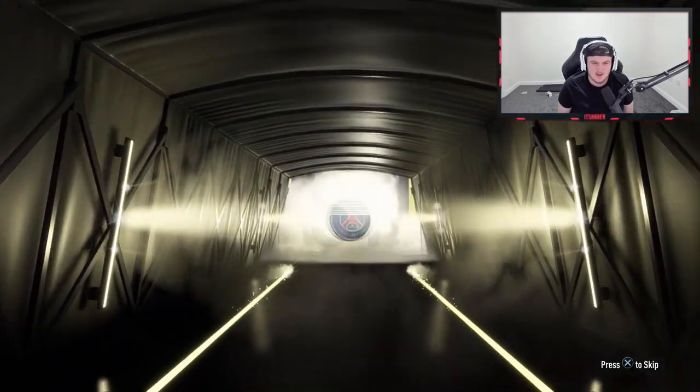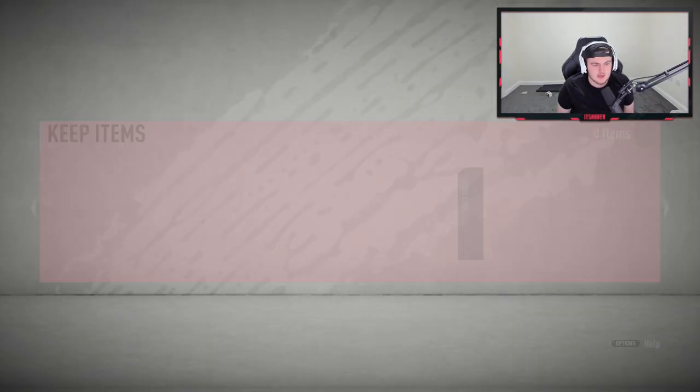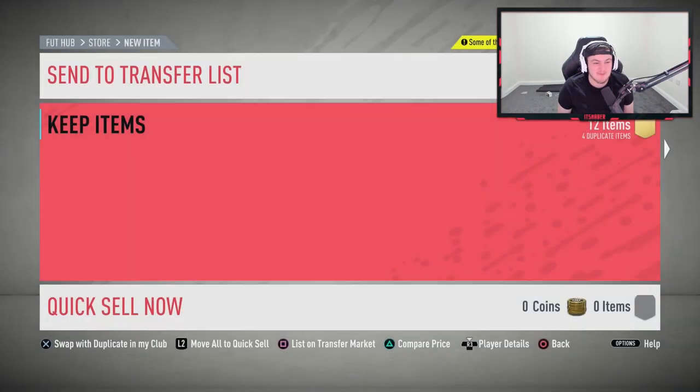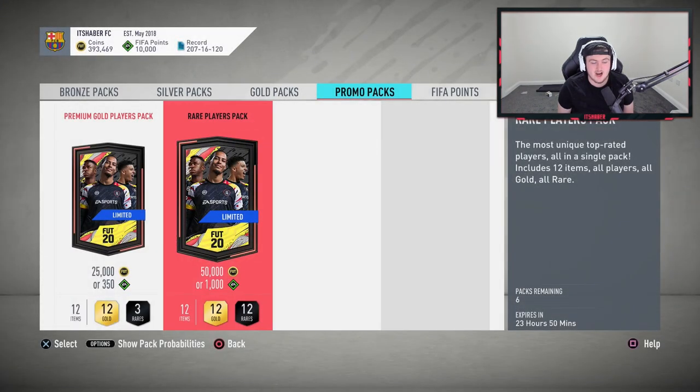We've got another board — it's going to be Argentinian. Can we get a CAM? The card is 85 rated, which opens the door for some expensive 84s and 83s. Is there anything else in this pack? Absolutely not — that pack was a parody, pretty terrible.